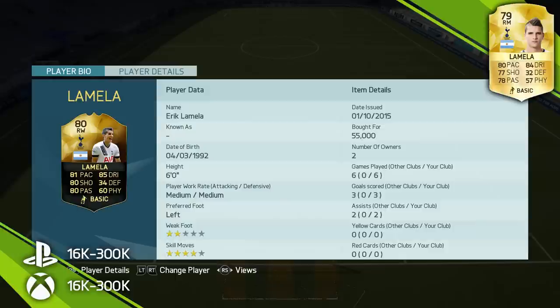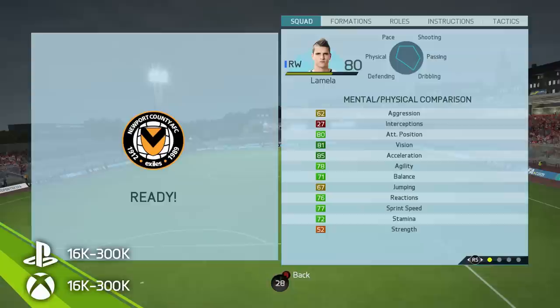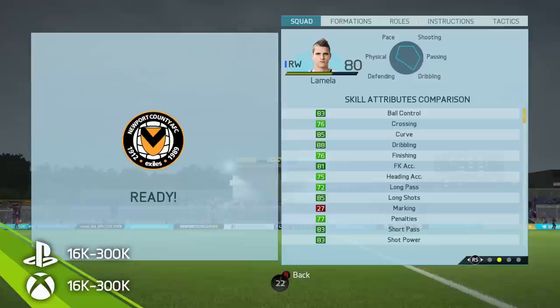In six games Lamella scored three times and got two assists. Now let's move on to the in-game stats. He's got 52 strength which is very weak and this guy does get pushed around quite a bit. So if you are going to use him, use the dribbling to your advantage and keep away from defenders. Talking of dribbling, 88 dribbling on this inform Lamella card — that is definitely the best thing about this inform in my opinion.